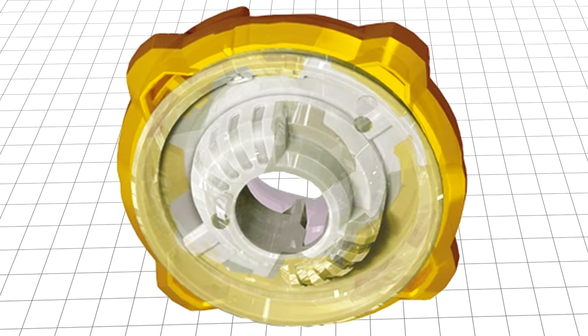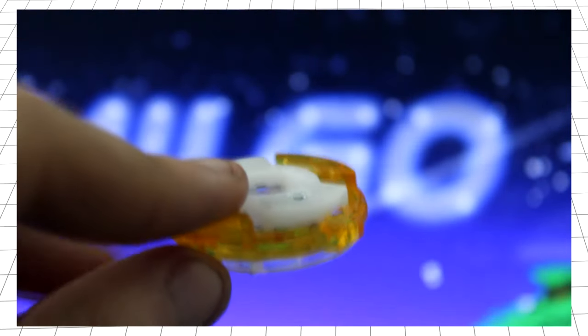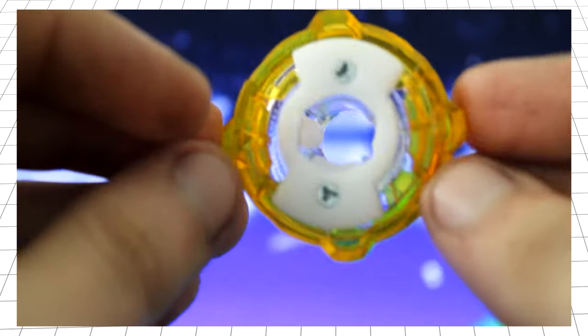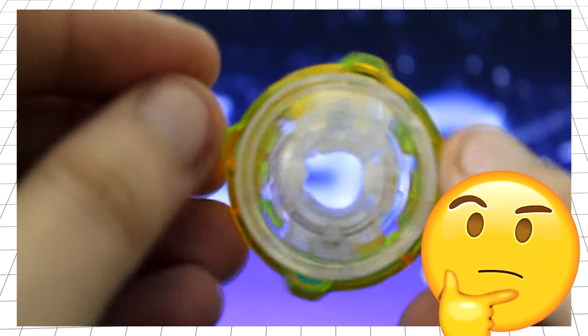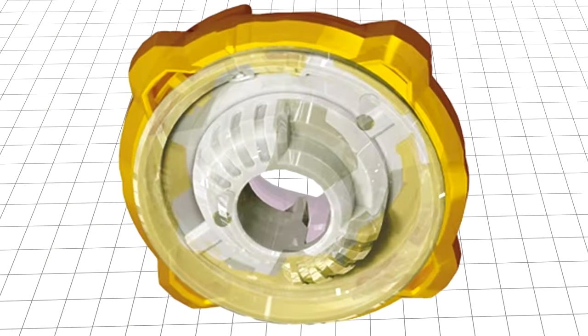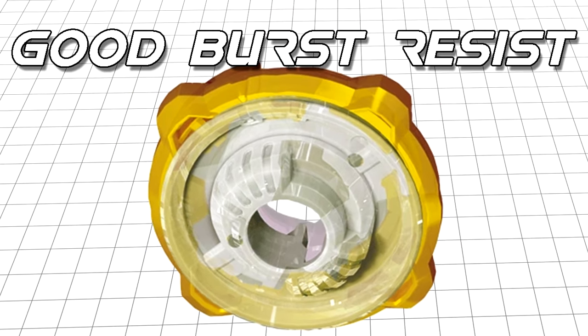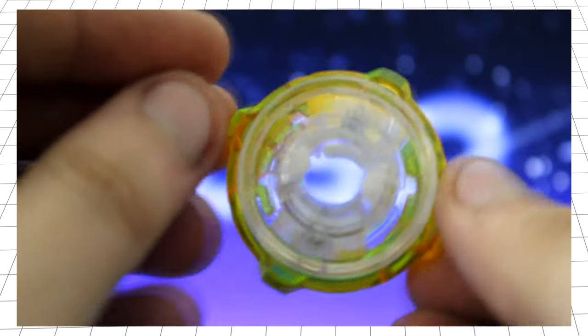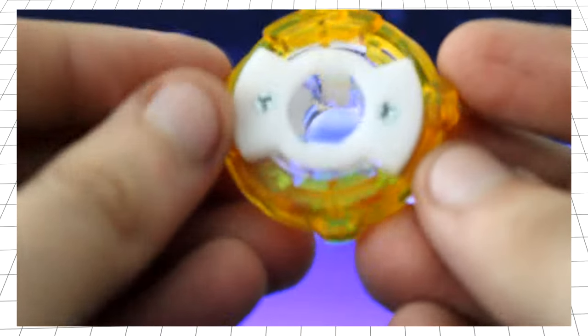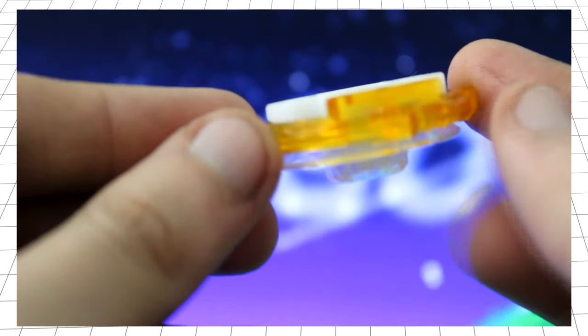Which segues us nicely into 480 — currently one of the tallest ratchets in Beyblade X, and, as the name implies, has four contact points. Though, wouldn't a combination of 80mm height and more contact points be a downside? Not necessarily. 480 makes up for it with its higher than average burst resistance. I personally wouldn't use this ratchet for stamina because of those disadvantages — I'd prefer to use it on an attack or balance combo, but that's just my take.